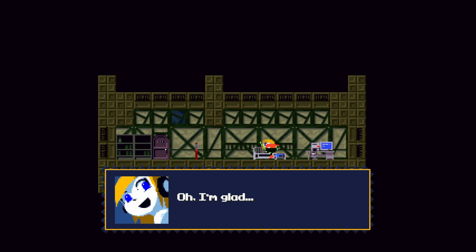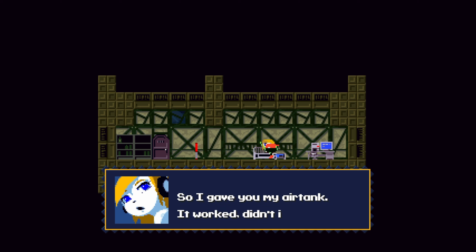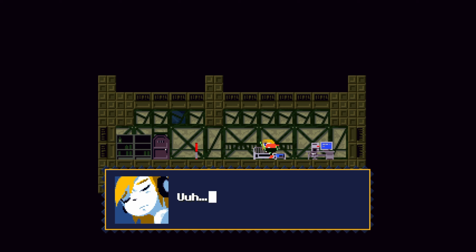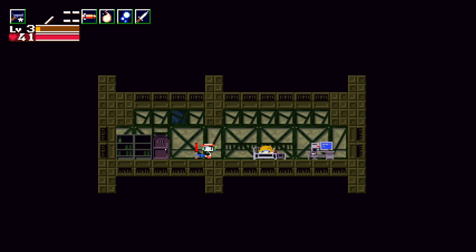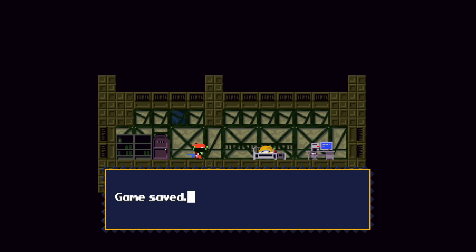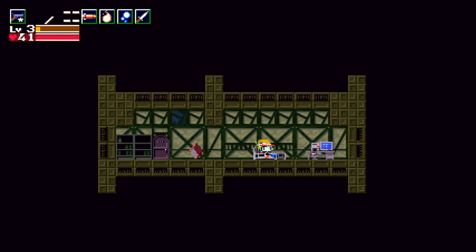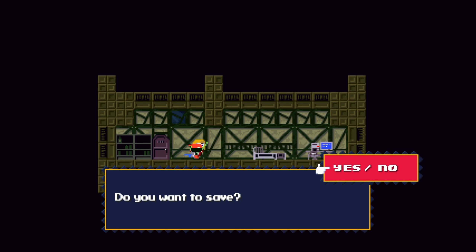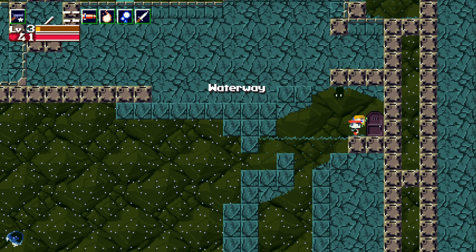Drain the water from Curly — yes, we want to do that. 'You're safe! Oh, I'm glad — I thought you were a goner. You lost consciousness and I couldn't think of anything to do about it, so I gave you my air tank. It worked, didn't it?' We'll bring her with us — I think that's what we want to do.